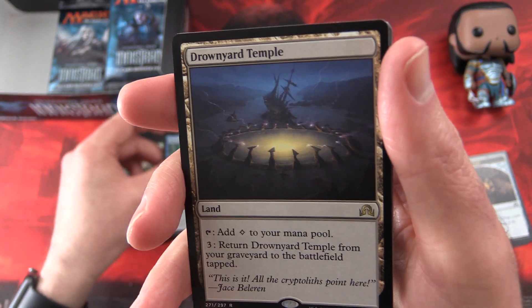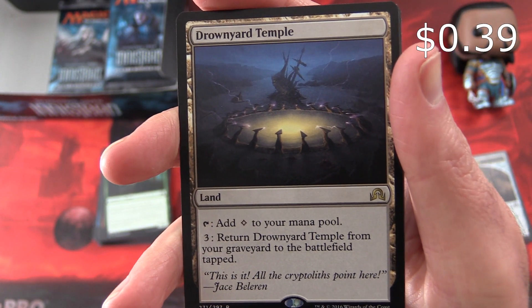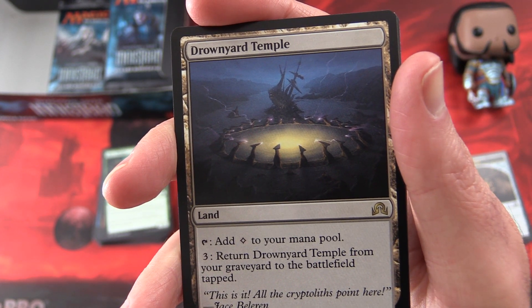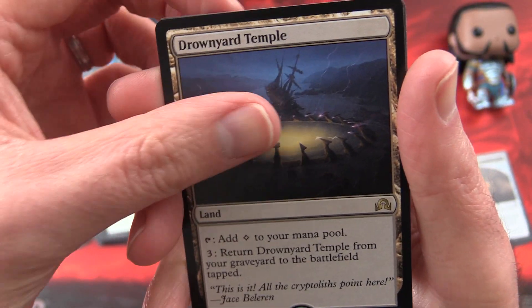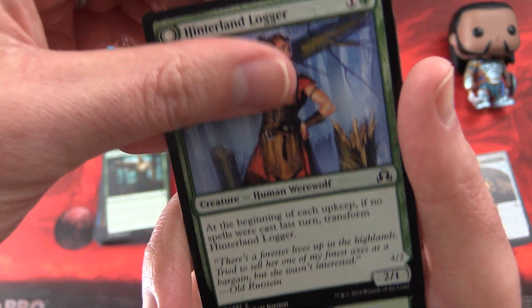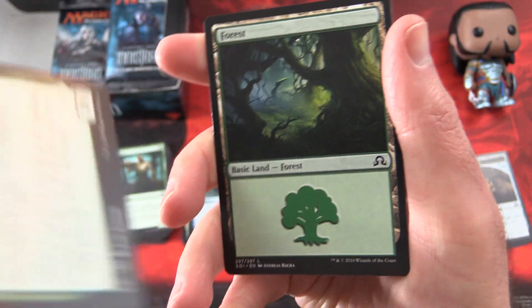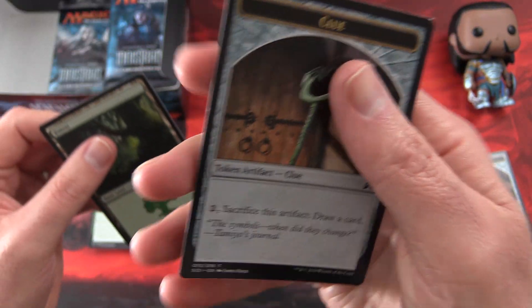And there is a Drown Yard Temple. This is a land — you can tap to add colorless mana to your mana pool, or pay three to return Drown Yard Temple from your graveyard to the battlefield tapped. And a Hinterland Logger that flips into a Timber Shredder — just a common — and a Forest and a Clue Token.